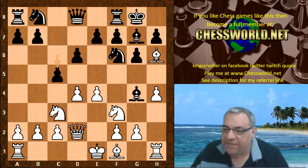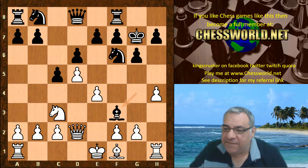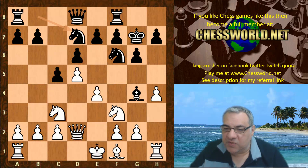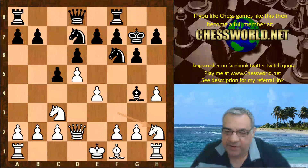So we have c5 here instead of the immediate Bishop takes f3. Bishop takes g7, King takes, d5, Bishop takes f3 now. If Nbd7, this is actually a big problem because of Nh2 from white — that is a very strong move indeed.